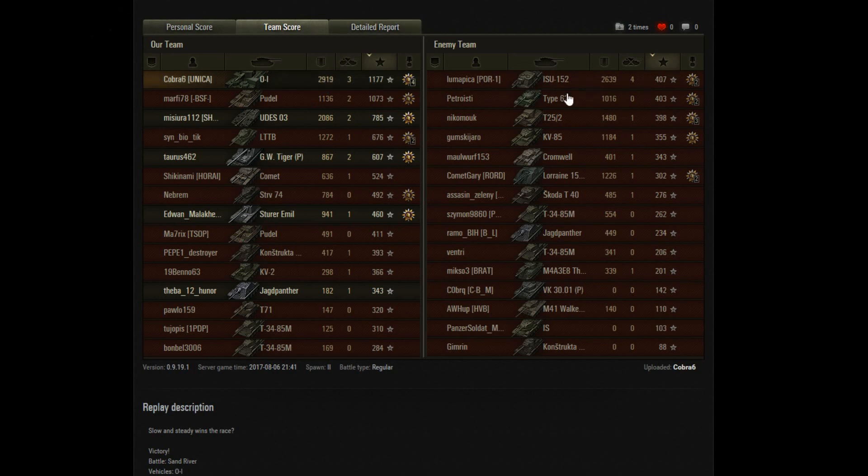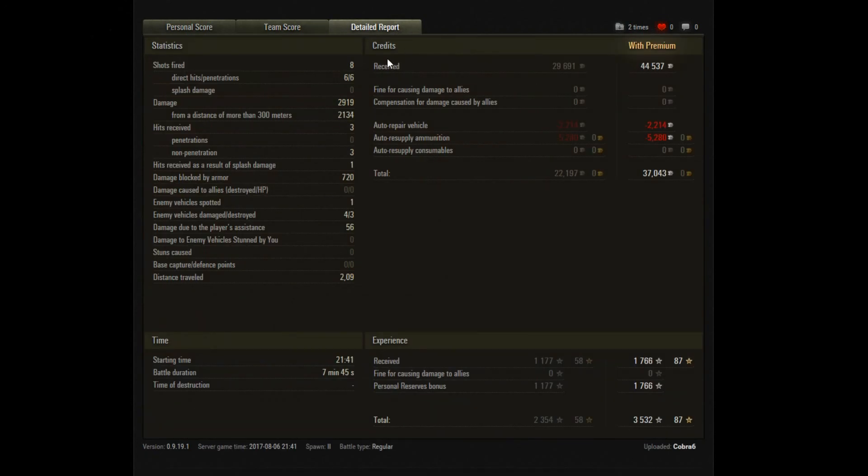3 kills total. The enemy ISU almost scored enough damage to match mine. Both teams were sort of a bit mad, but the ISU did quite a good job and the Pudel did a lot of spotting. Final stats: 2.9k damage done, 720 damage blocked — not too much, but the big damage actually came from arty hits. 44k income, 37k profit, which is not too shabby.